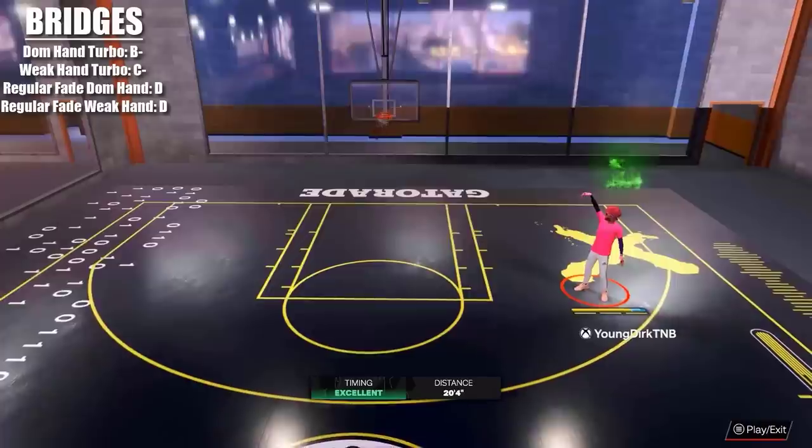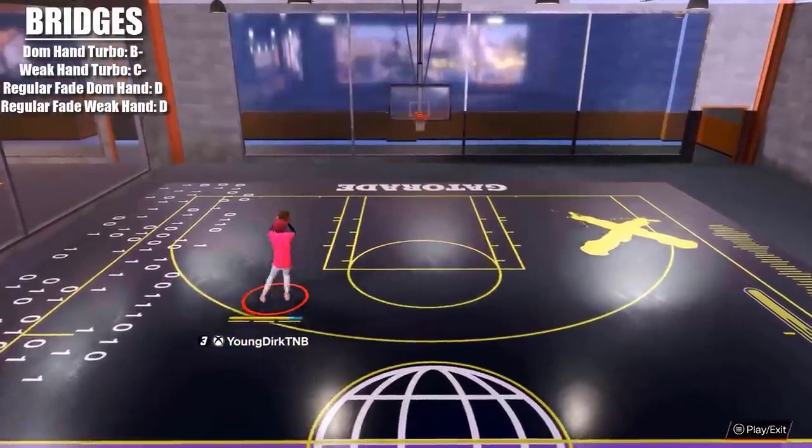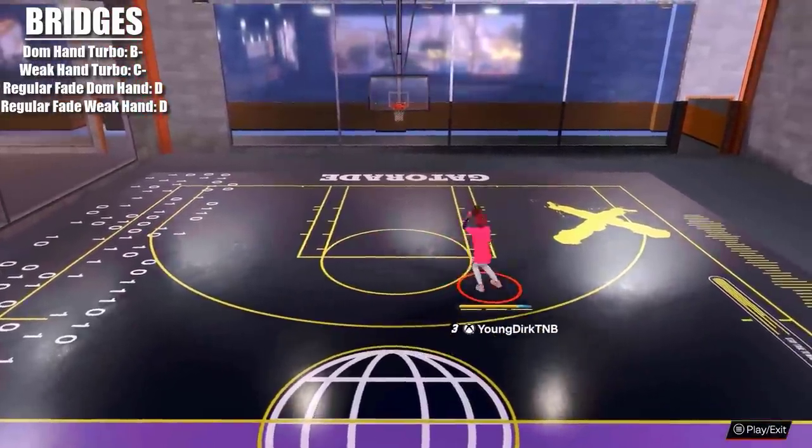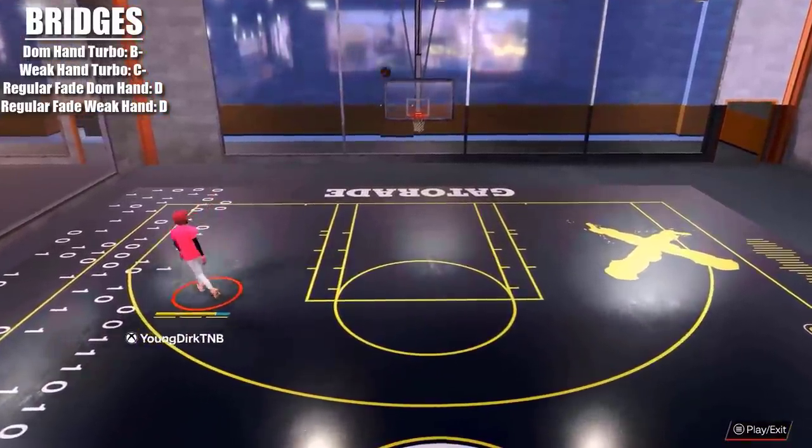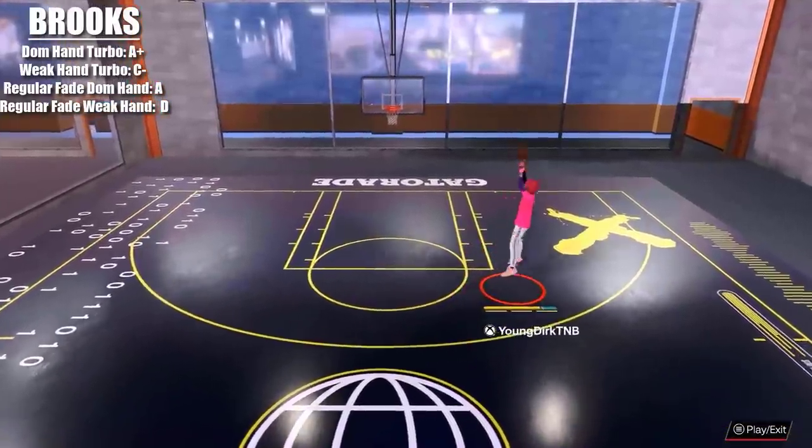Bridges — the dominant hand turbo is pretty good. It pushes your player to the side a lot with some decent elevation. The weak hand turbo on the other end, not so good. The regular fades are also trash.